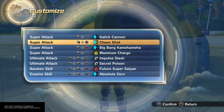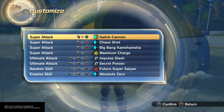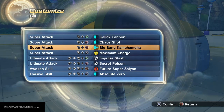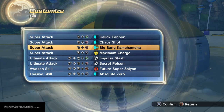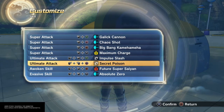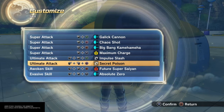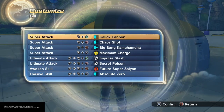Here is the main focus: the new super attacks and new ultimates. We got Gale Cannon, Chaos Shot, Big Bang — everybody probably already knows about that. We got Impulse Slash and Secret Poison. These moves are amazing, I'll show you in a second.